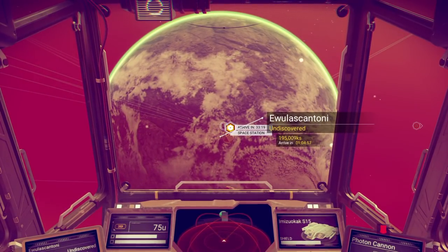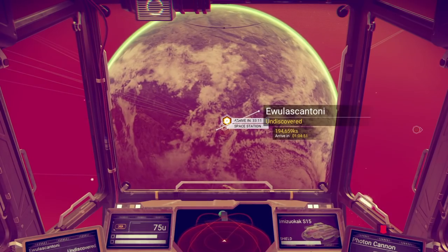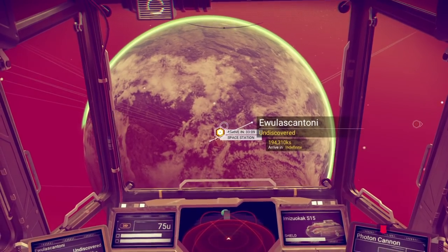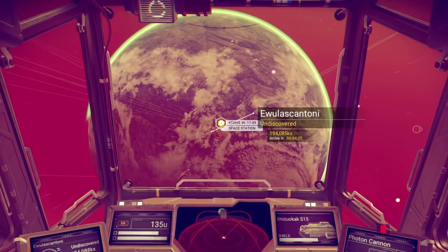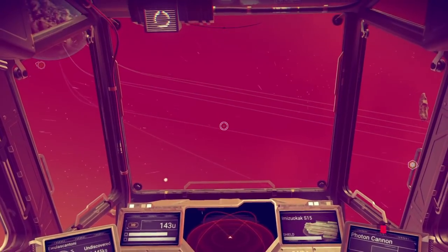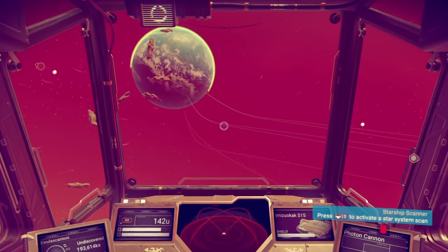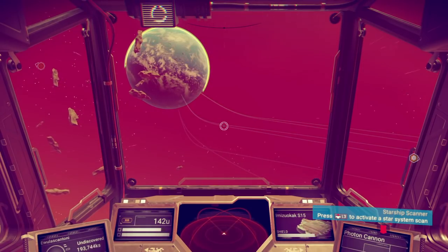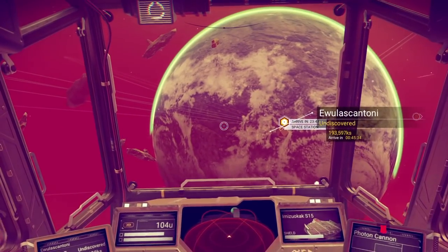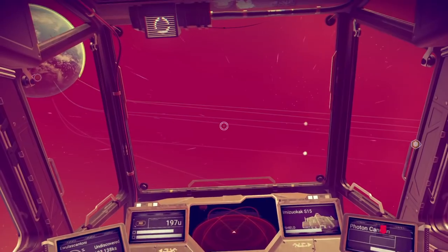Ships come from the space station, go to trading posts, fill up with goods, come back to the space station to trade, and then leave again back to a planet. I actually followed a spaceship out of a space station along one of these lines, straight into the atmosphere. The same ship landed on a trading post, and I landed there too and traded with them. It does take about 15–20 minutes to follow them depending on how far the planet is.